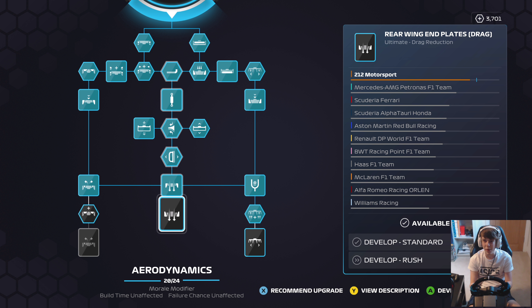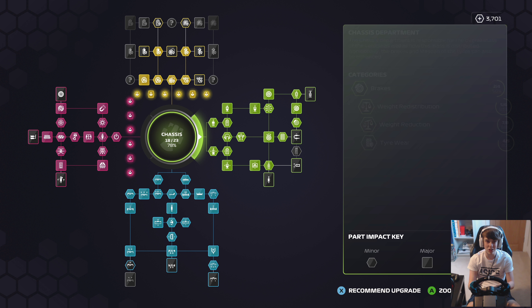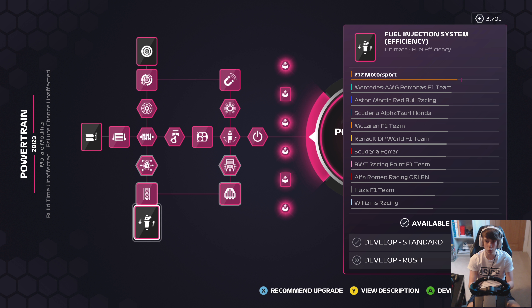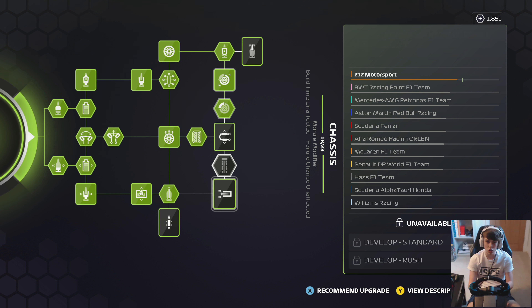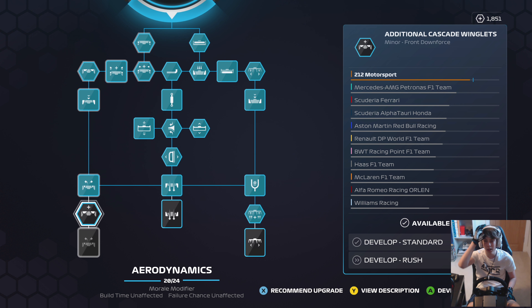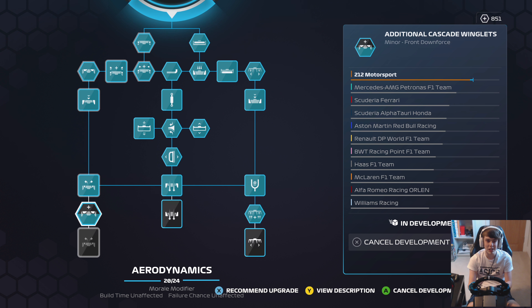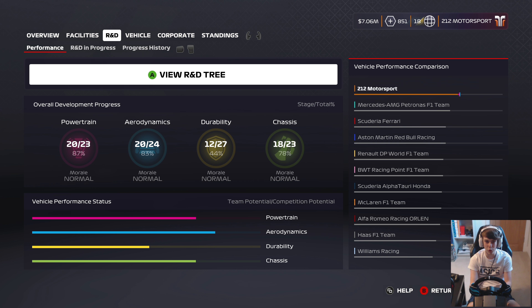No real big surprises looking up and down the order, except that AlphaTauri have a better aero system than Red Bull — clearly whoever's doing theirs needs to take Adrian Newey's job. We have 3,750 R&D points to spend on a couple of upgrades. We're going with the ultimate fuel efficiency upgrade for 1,850, and the additional Cascade Winglets upgrade on the aero side. Everything costs a lot at this late stage — we've only got 10 more performance-impacting upgrades before the car is maxed out.